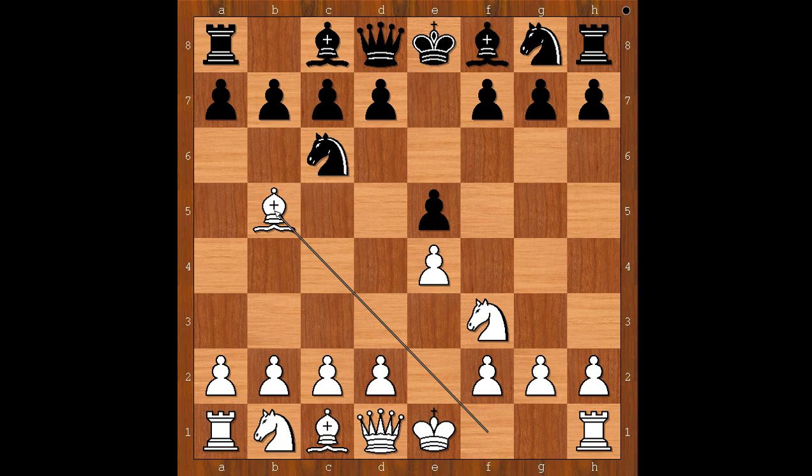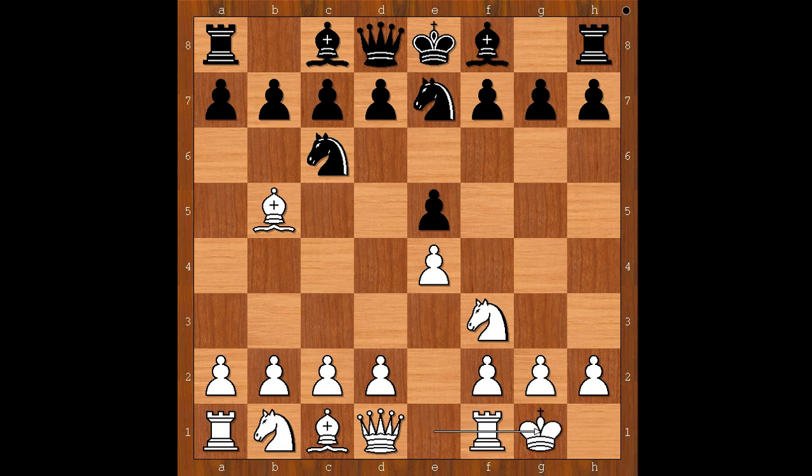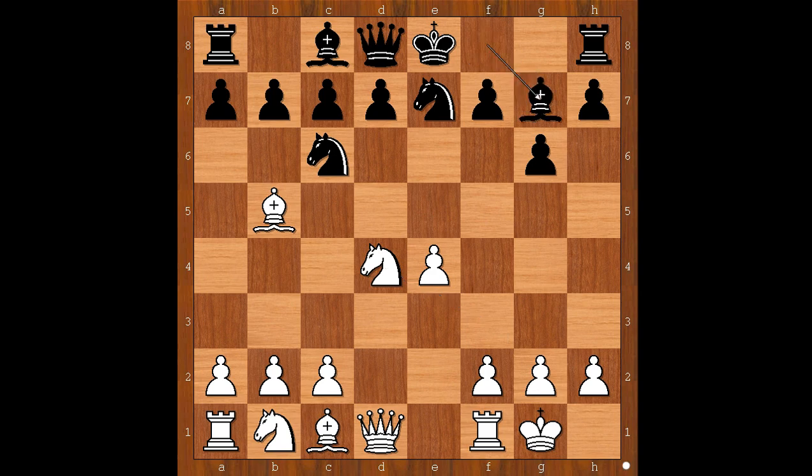Magnus Carlsen played knight from g to e7, choosing a less popular variation — this is kind of normal for Carlsen. This is the Cozio Defense. Max Deutsch castled kingside. g6, d4 — c3 is the most played move in this position, intending d4. Instead, d4 immediately: e takes on d4, knight takes on d4, bishop to g7 attacking the knight.